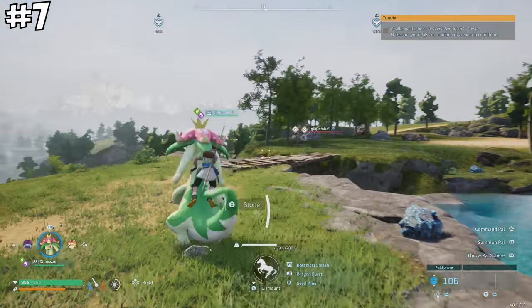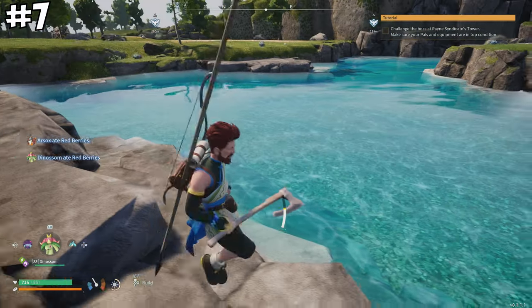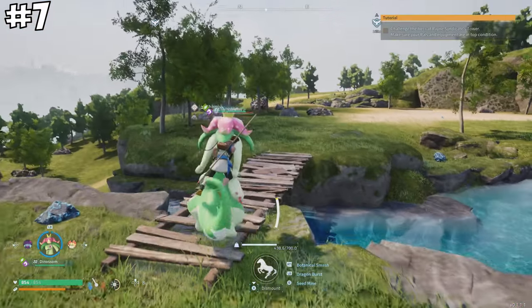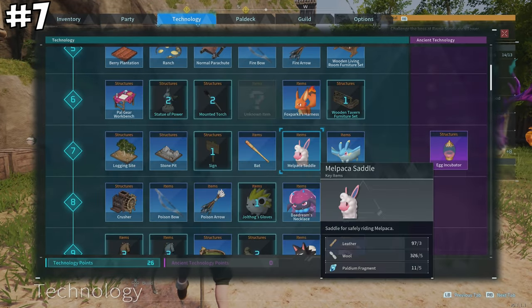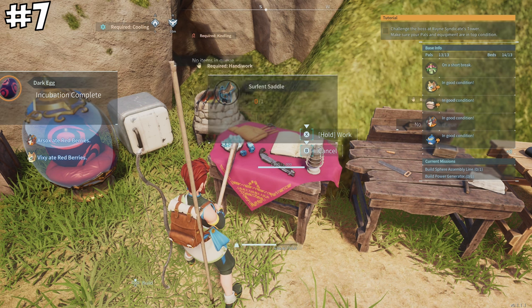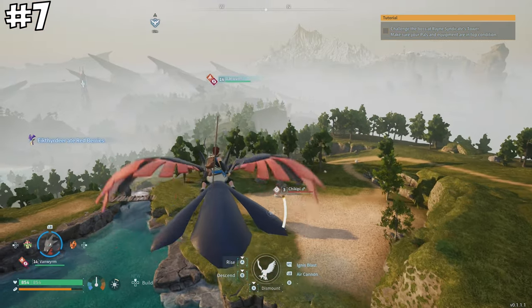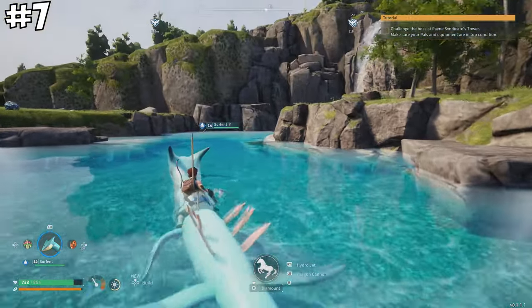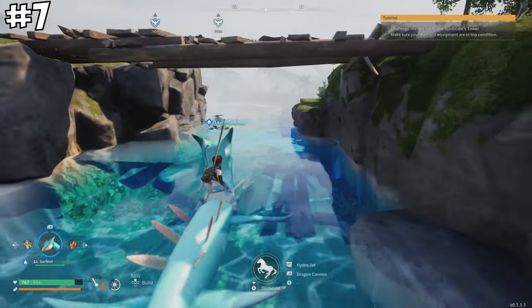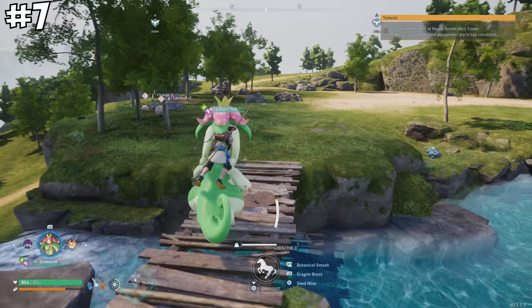Beyond gliding, Pal World also lets you build saddles for your pals to unlock mount mode. Saddles come in three categories: air, which lets you travel by flying pal; water, which lets you traverse the seas; and land, which lets you run across terrain in a much more efficient and quick manner.